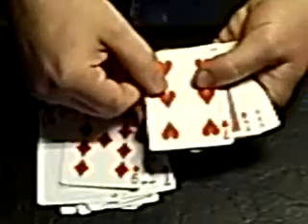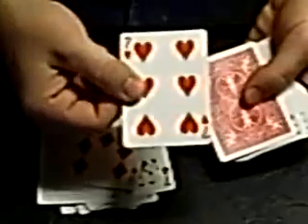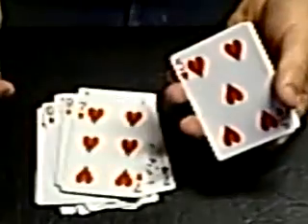And here is our donor, the seven of hearts. You can see it's now missing one of its hearts because it's been donated. And here is our patient, the five, back to normal with all five hearts. You can continue going through the deck, showing your spectator that indeed there is only one five, one seven of hearts. And that, my friends, is Transplant.